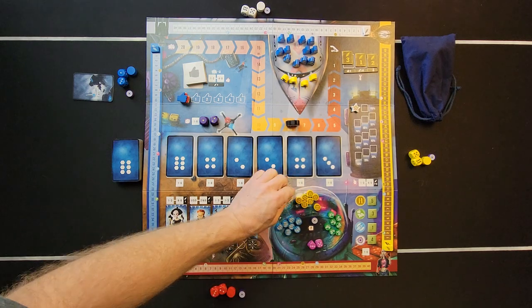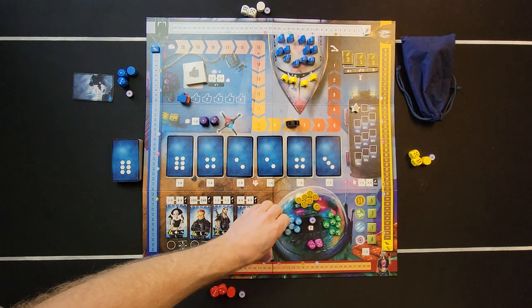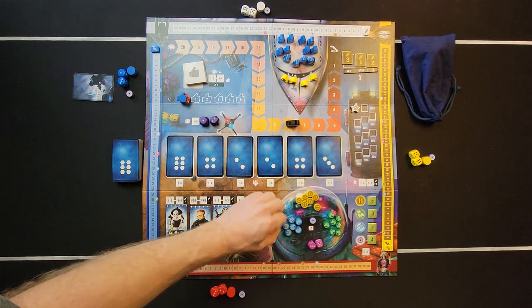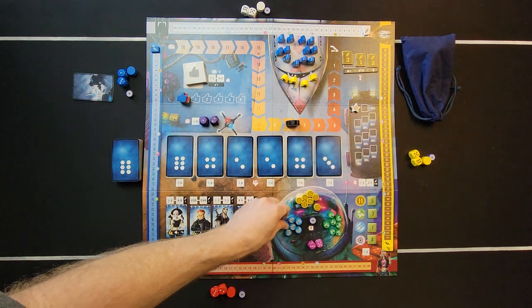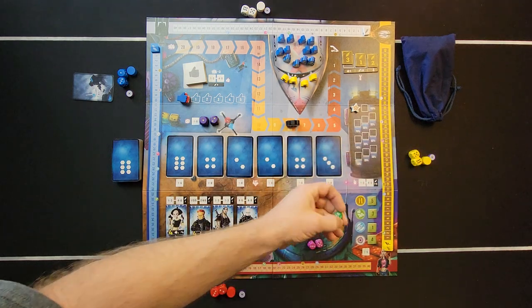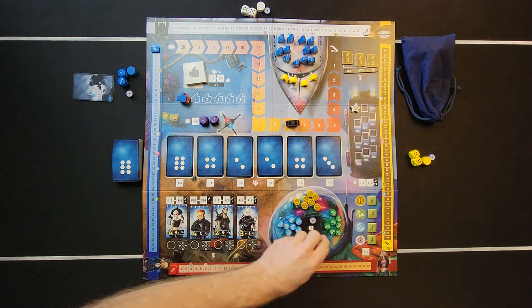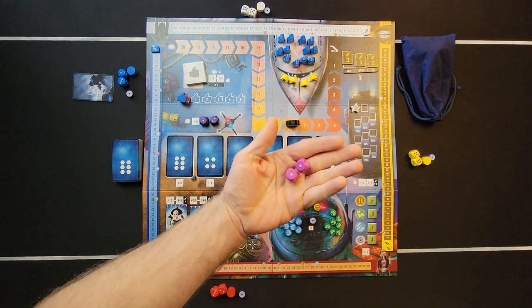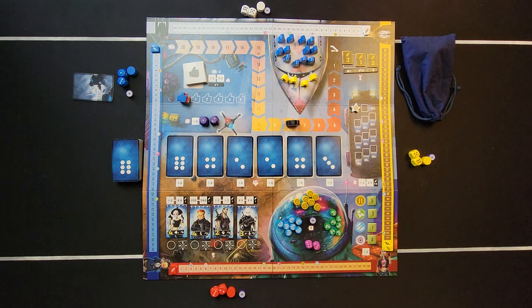Then place all your demands in the supply area: you have medicine, Bitcoin, food, and Intel — it's all color-coded with little pictures. You also put your mini dice in there, and we'll talk about how you get mini dice later on.